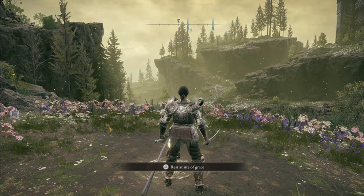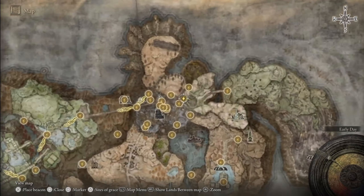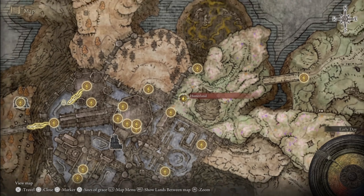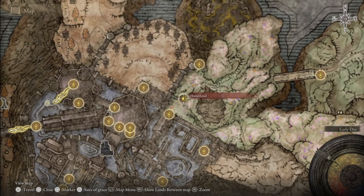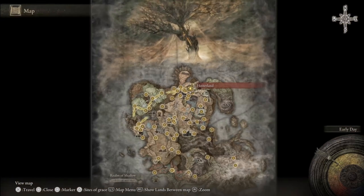In today's video, I'm going to teach you how to get to Hinterland inside of Elden Ring. This is a secret area on the map, and it's needed to get to some different items. It's actually relatively easy to get to if you know how you're doing it. So let's get right into the video.